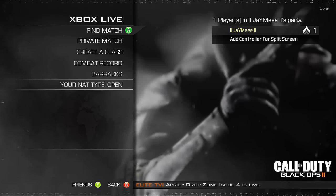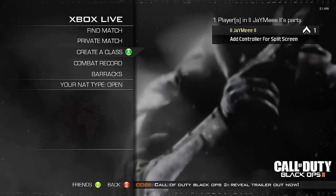There's the main menu picture at the end. Here is the main menu at the Xbox Live multiplayer. As you can see, they have the combat record, create a class, private match, find a match, type open, and a bunch of other stuff.